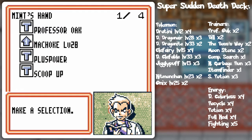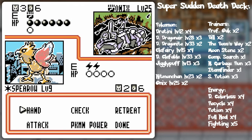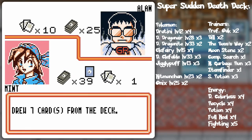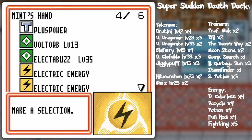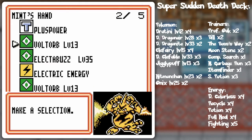At this point I'm just gonna be looking for some draw power - and there it is! I don't want to waste the plus power, but at the same time I don't think it's gonna get any use. So I think I'll just plop it on Spearow for kicks. She's got Lightning Energy but no Fighting Energy - that could be a problem. I've already used one of my two Professor Oaks, so it'll take me a little while to get more energy.